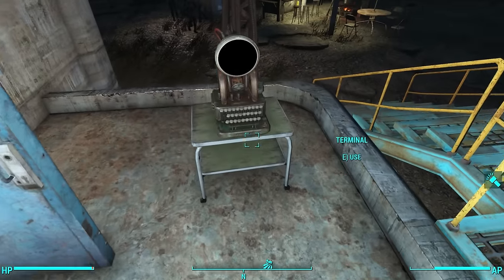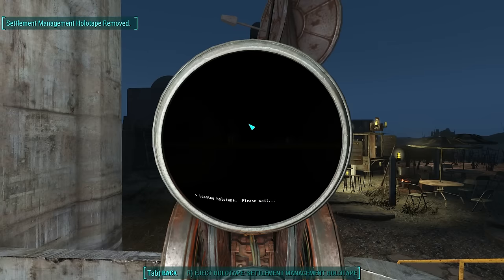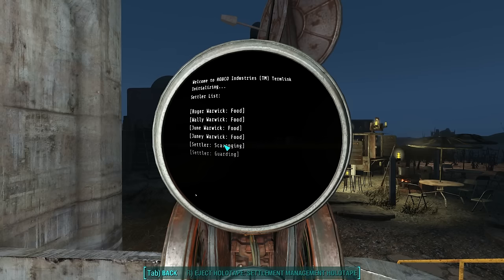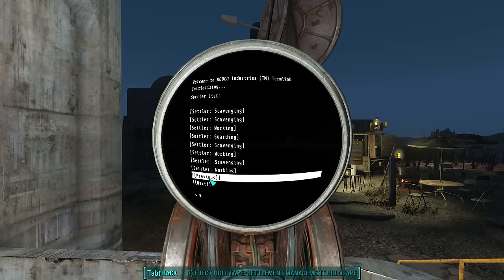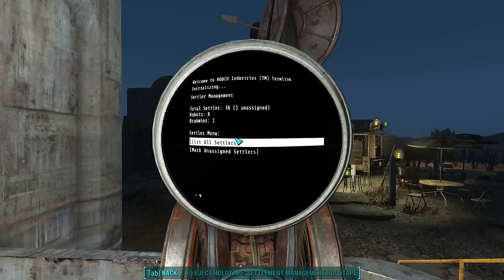Let's unassign a settler. The reason I'm using this mod to unassign a settler is that if you simply remove the resource, the settler doesn't actually get unassigned — the settler gets stuck in this limbo assignment of 'working.' Which means they don't actually start spending any money at your settlements. According to this mod, I have 36 settlers, one of whom is now unassigned.